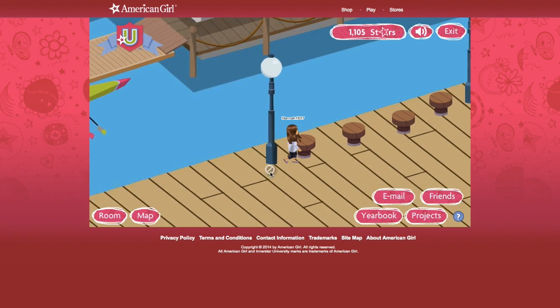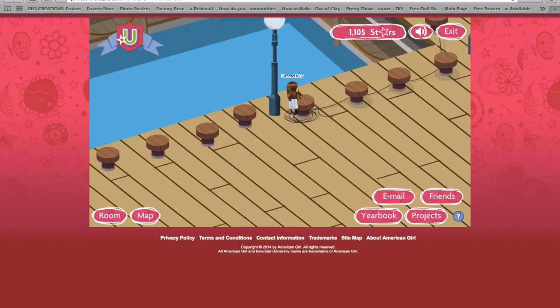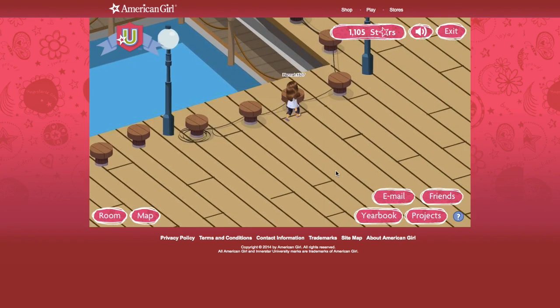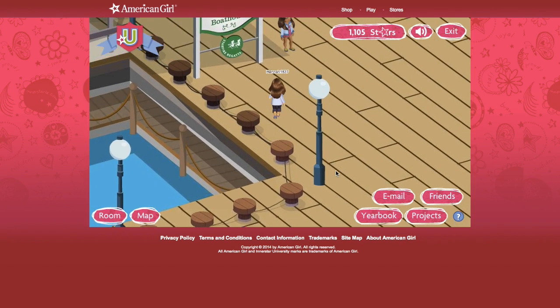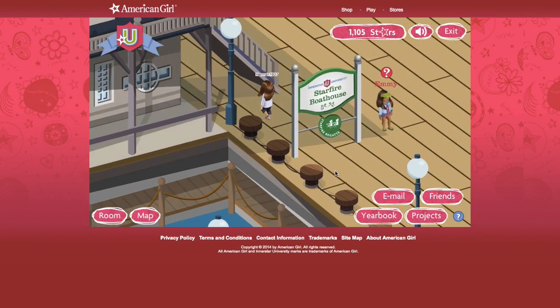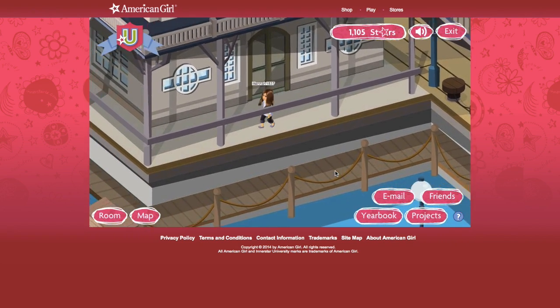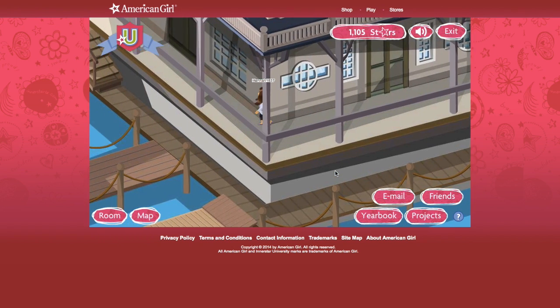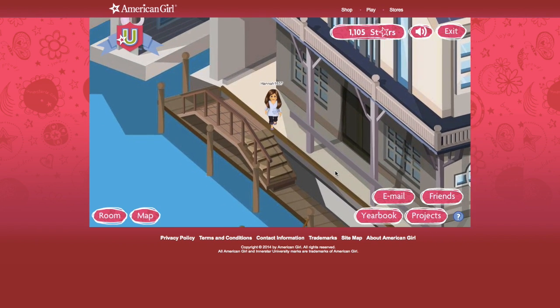Okay, go over there. I think this is a game, actually. So let's let Hannah walk over there. Starfire Boathouse. Sheesh, so you literally have to go all the way around — that is like a pain in the butt.